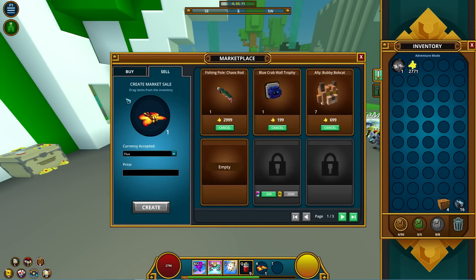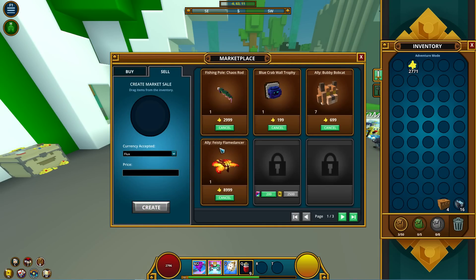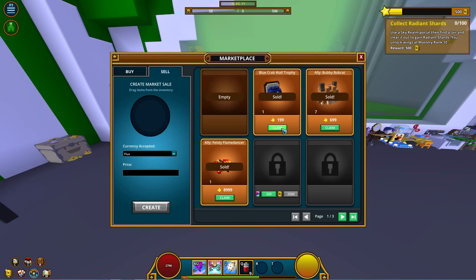As you can see, the chaos rod is still in my marketplace — that was a harder flip. I bought it for 3k and was trying to sell it for 5k, but it just wasn't working out, so I cancelled it and just took the flux back.